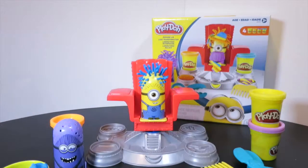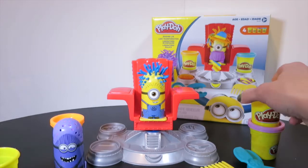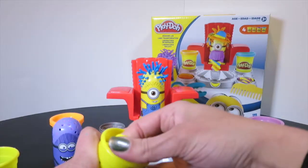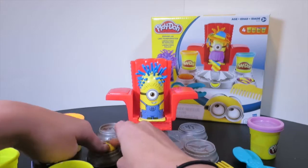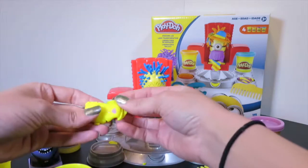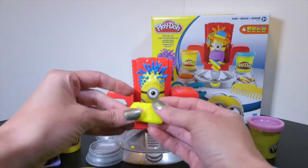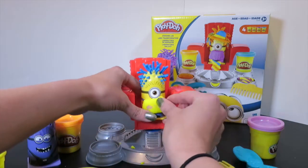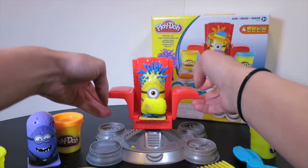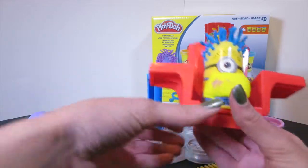He looks almost unrecognizable, but I think he needs a mustache. How about a silly yellow mustache? Take the yellow and push it down in this stencil over here, smash it real flat, and wipe away the extra. We got some purple in there — that's okay, that's silly. Now here's a silly yellow and purple mustache. Wait, where'd the minion go? Pull him off here, and then let's disguise a bad minion.